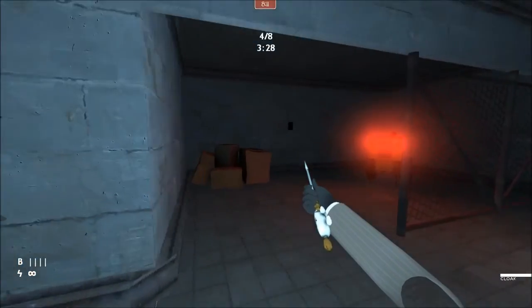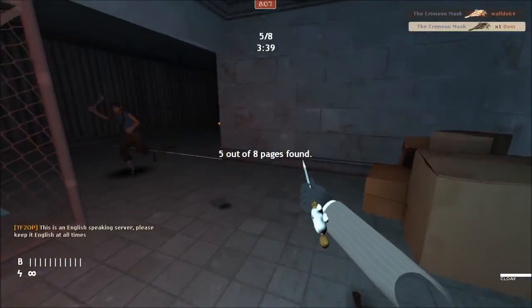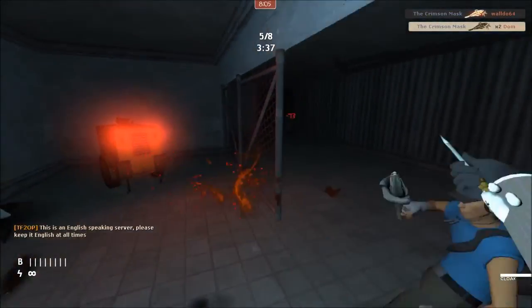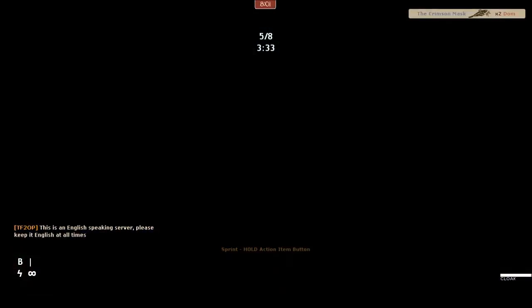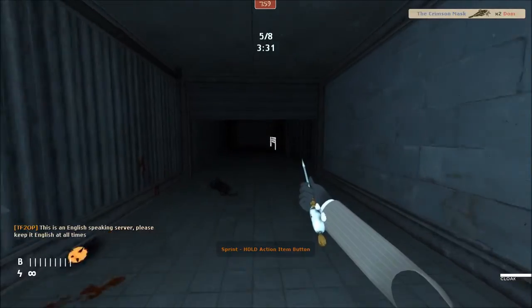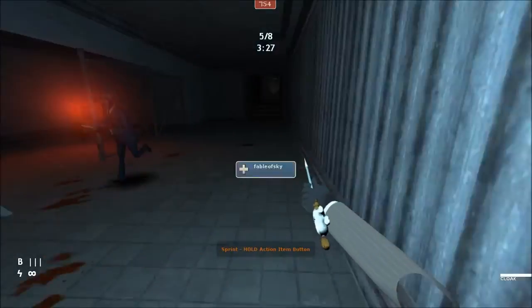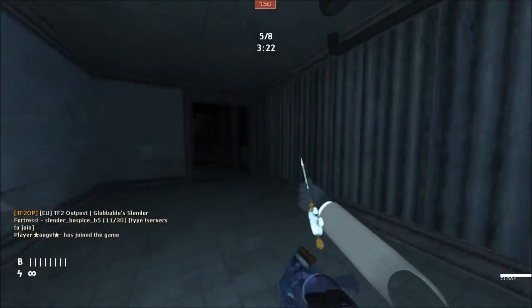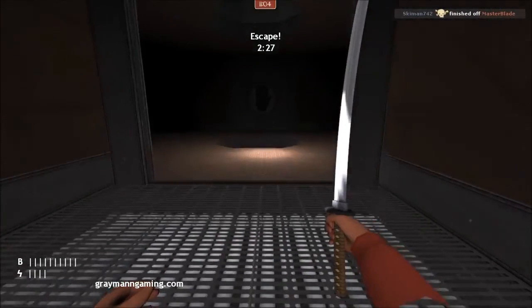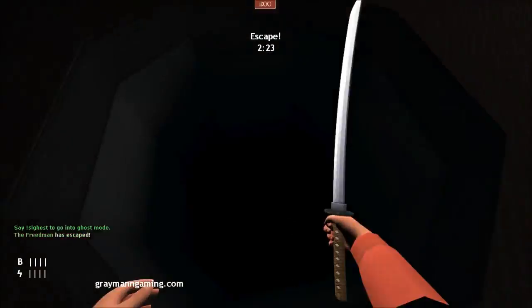As stated earlier, collectibles are needed to win. Collectibles are usually pages themed after the pages from the game Slenderman: The 8 Pages. They usually spawn in random predetermined locations. To collect a collectible, players must hit it with their melee. Making progress towards collecting collectibles increases the difficulty and likelihood of death. Once all 8 collectibles are collected, the exit doors on the map will open up or the round will simply end in a victory.